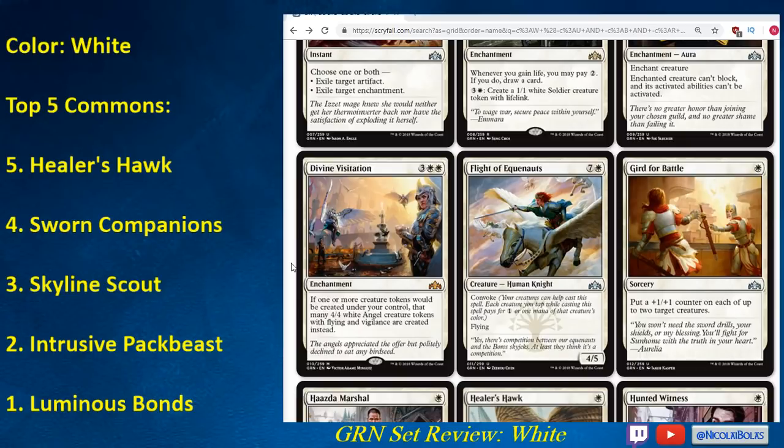Flight of Equinox is a pretty strong Convoke card. Eight mana may seem like a lot, but when you're tapping your smaller creatures — your 1/1s — to cast it, getting a 4/5 Flyer onto the battlefield on turn five is just a pretty big swing. You can get it out on turn five if you have a reasonable curve: two-drop, three-drop, four-drop, then cast this on turn five. A 4/5 Flyer is definitely huge. I think Flight of Equinox is a card you want to prioritize early, though you do need enough creatures to support it — if you don't have the curve, it gets much worse.